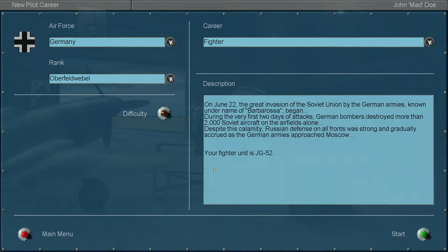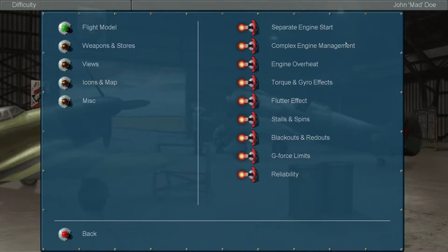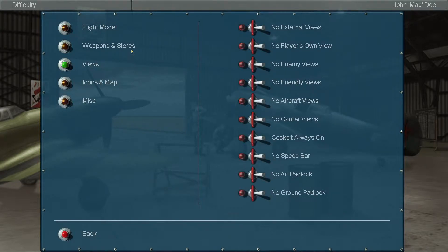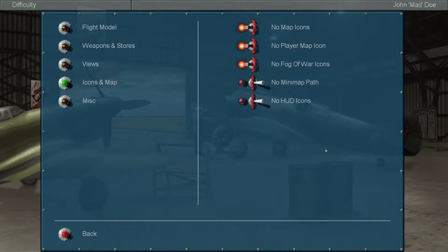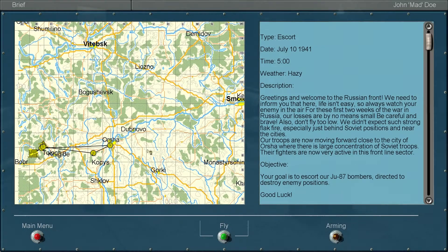JG52 — I don't know how to say that in German, but basically in English it's Fighter Unit 52, and it's part of the German Luftwaffe. Sorry for interrupting — I forgot to show the difficulty. Everything is on realistic except for the views, because I like to see enemy plane names above so I know what they are. I also disabled some HUD elements because I like my speed bar on screen, and external views are fun for a let's play.